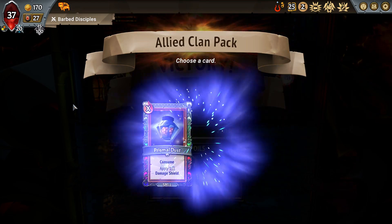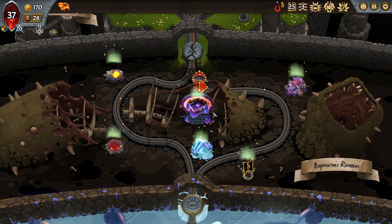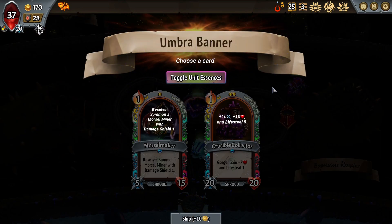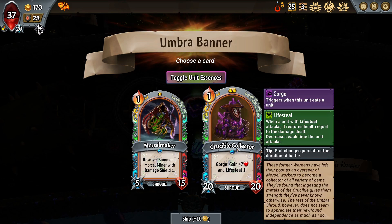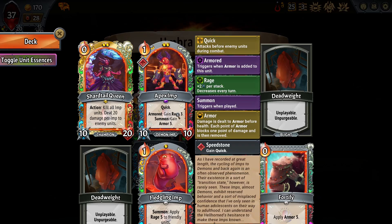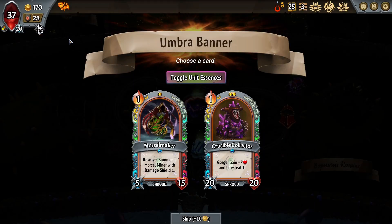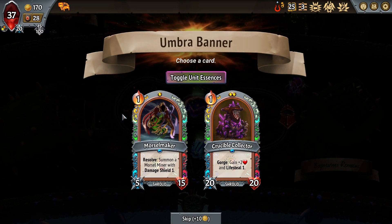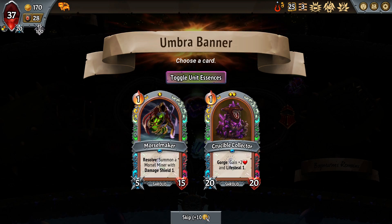Prismal Dust into Patient — sign me up. Not even going to talk about the others. Going to the right — show me a Holdover. Umbra Banner. Crucible Collector infusion — Crucible Collector is modded; he gains plus-two health and additional Lifesteal 1, which is pretty nice. He needs that HP scaling I think. I don't think that's the infusion I want though. I also don't really want to infuse Morsel Maker into him because he doesn't really benefit from it at all.